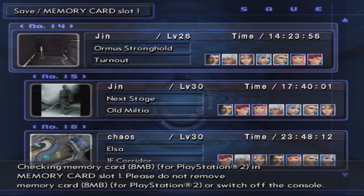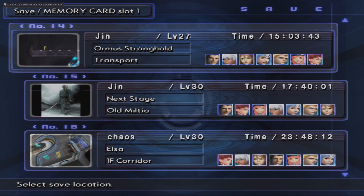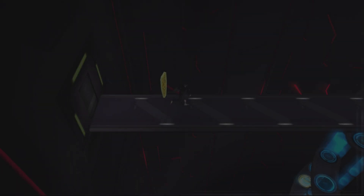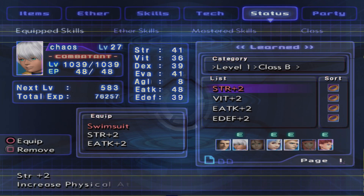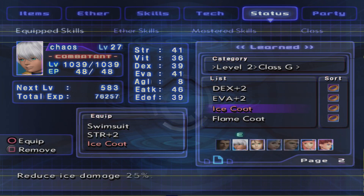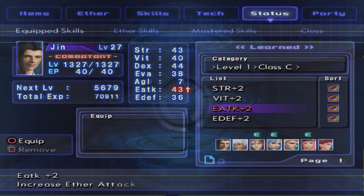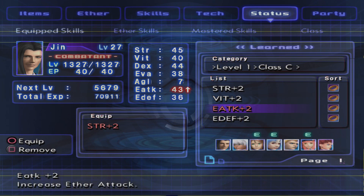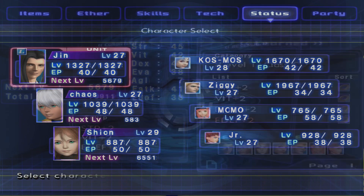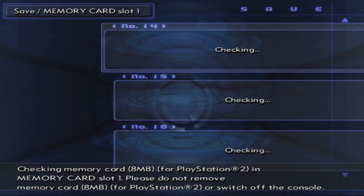So let's save that up and clear out the rest of this area. That's probably a lot of the time I'm going to have in this episode, at least. Because we're going to fight some more battles and they're going to be annoying. Ice Coat going, and Ice Coat over Flame Coat. And Jin, you don't even have anything. What the hell?